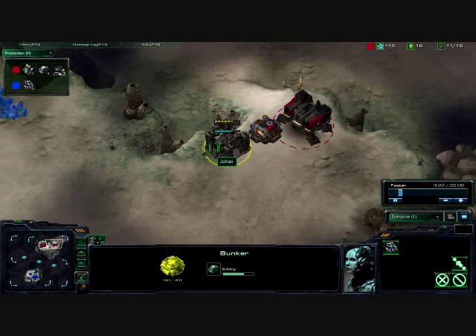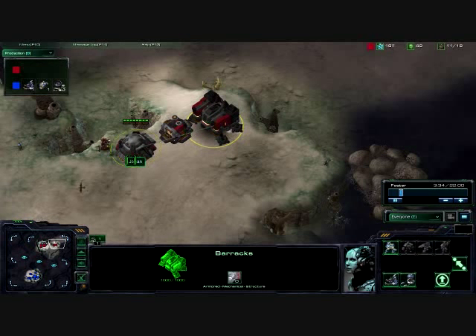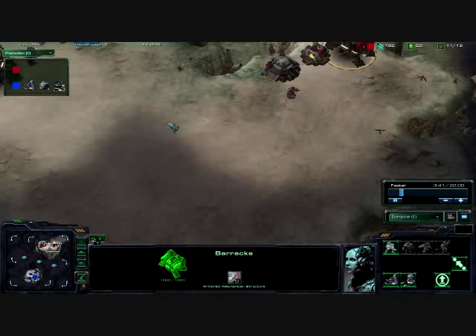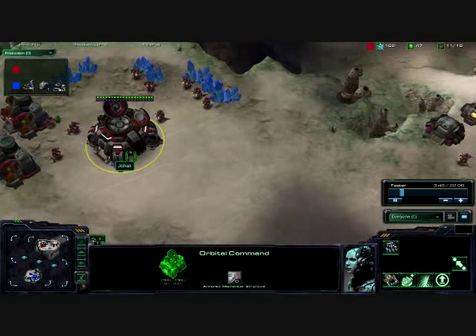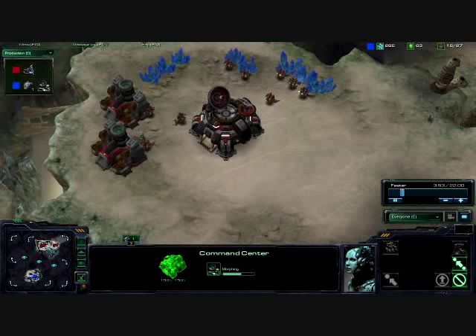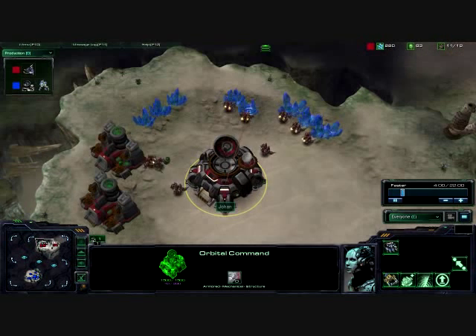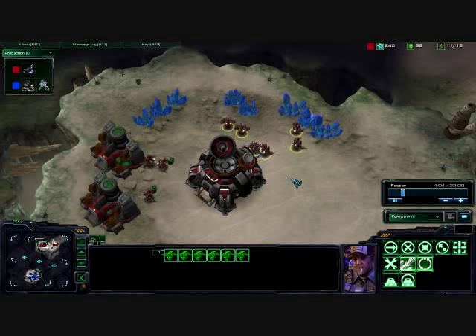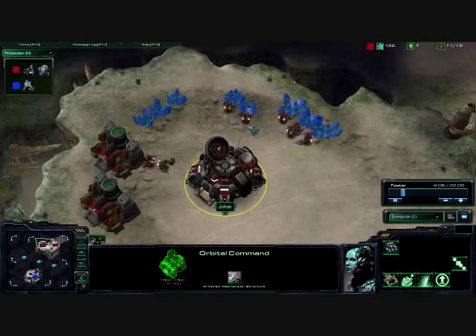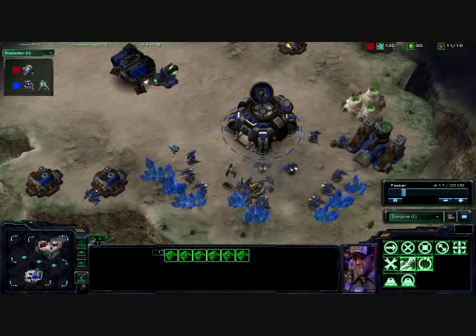Johan putting down a bunker — not quite sure why he's so concerned about rushes. He should have seen the destructible rocks blocking him in. He is going to be loading that bunker. He does have an orbital command up; I kind of just started it. He is doing much better early on, getting that second gas. But he did stop making SCVs and is not putting any mules out there — that is a problem. He does need minerals as soon as possible throughout the entire game.